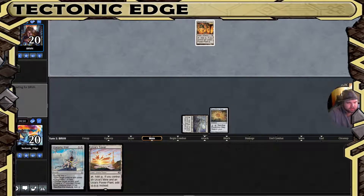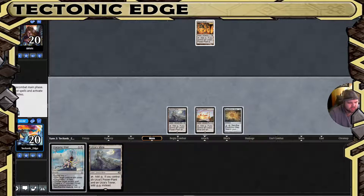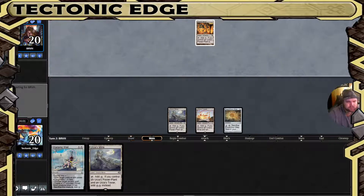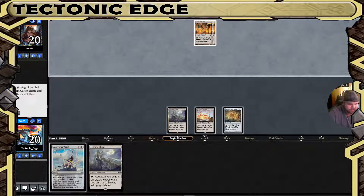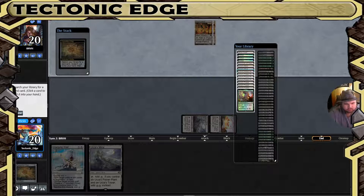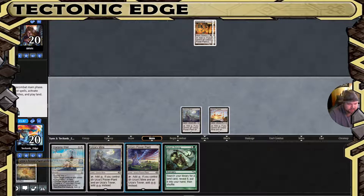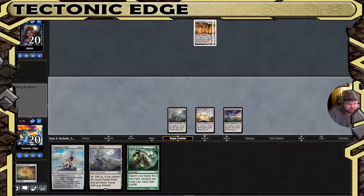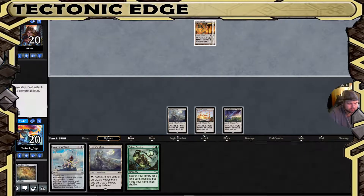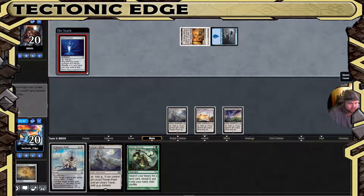We get our first look at what our opponent is up to and it's another Tron deck — interesting. One Urza's Mine, so that tells me they either already have Tron, or this is going to be an Eldrazi Tron or a different Tron build. Double mine. Something tells me this is not a Mono Green Tron build. Blue — interesting. Serum Powder. Alright, so Mono Blue Tron.